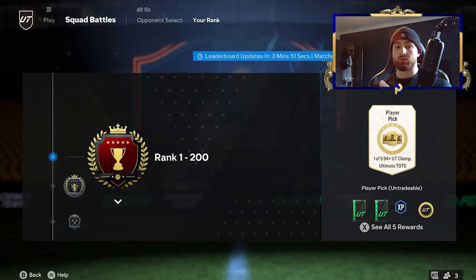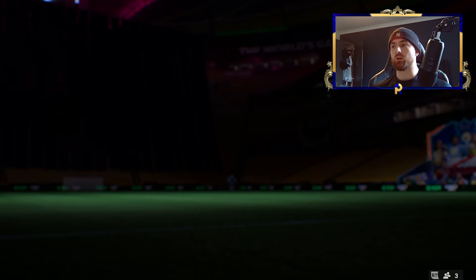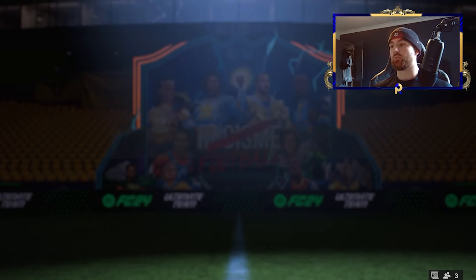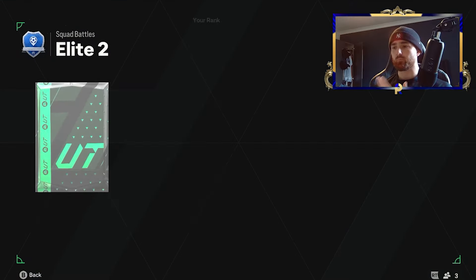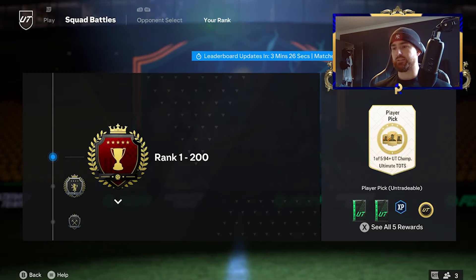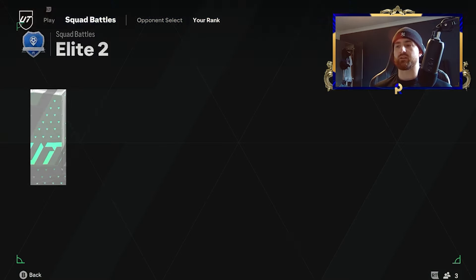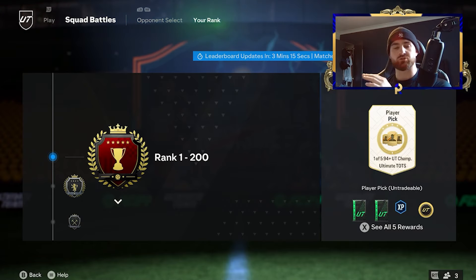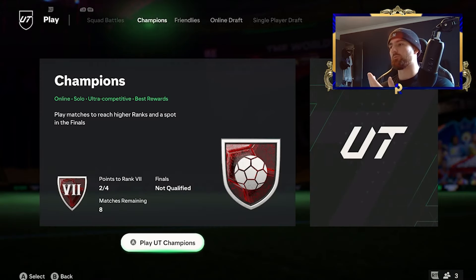If you are able to get in the trenches for Squad Battles, rank 100 looks pretty crazy, but it's definitely not easy — you pretty much have to play every game on Ultimate and get a load of goals. I don't think that's worth it, but Elite 1 for all of us isn't a bad shout. Elite 2 gives you a Champions TOTS guarantee, but the difference is Elite 1 gives you an Ultimate TOTS. So I'm going for the Ultimate TOTS — go for whatever you've got the time for.